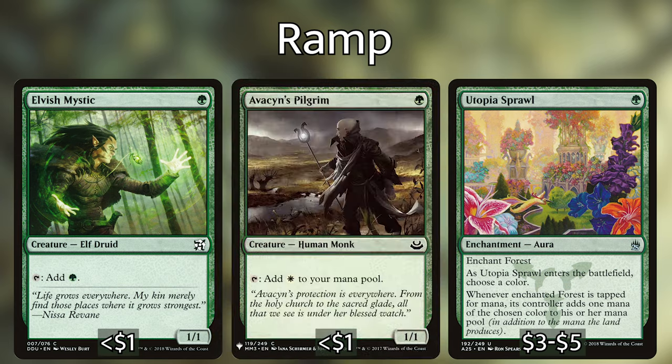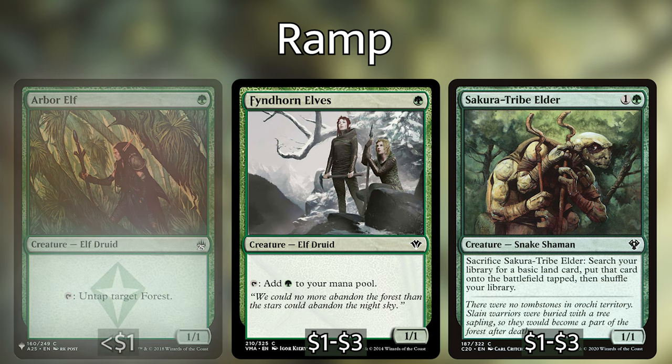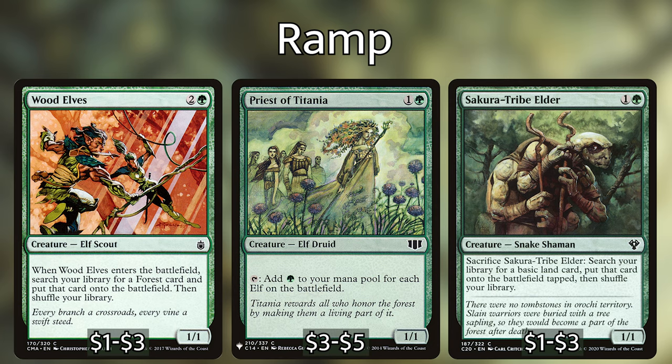For mana dork creatures, we're playing Elvish Mystic, Avacyn's Pilgrim, Llanowar Elves, Arbor Elf, Fyndhorn Elves, Selvala, Wood Elves — just your general mana dorks. Wood Elves and Selvala can get lands into play; the rest just tap for mana. We're also playing Priest of Titania because the deck is actually running a lot of elves. She can tap for a green for each elf on the battlefield. What I love about this deck is mana dorks late game give us value by being bodies that Tyum puts counters on, which we can remove to activate his ability.